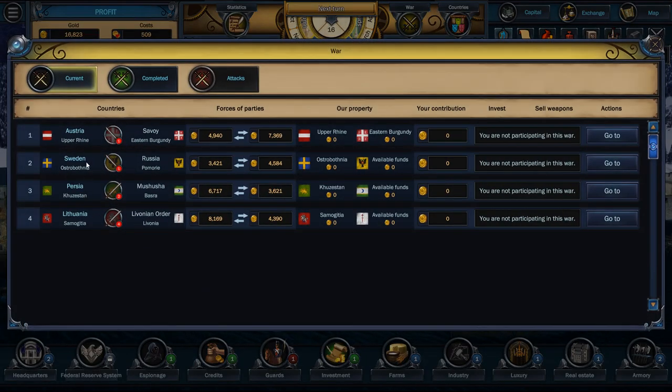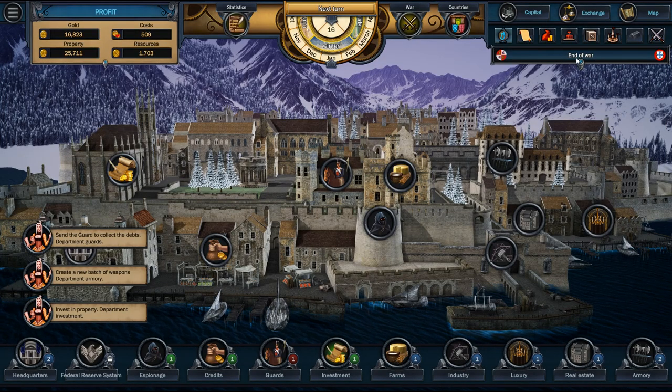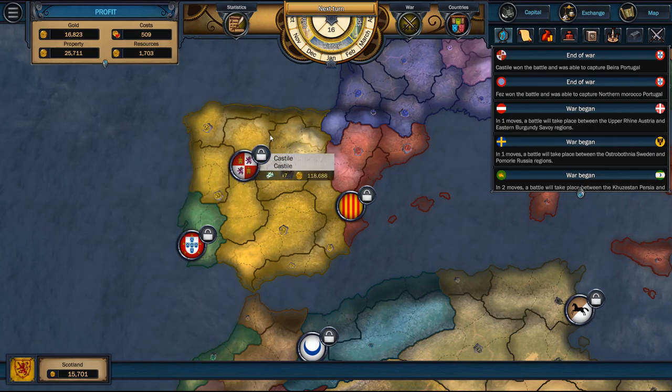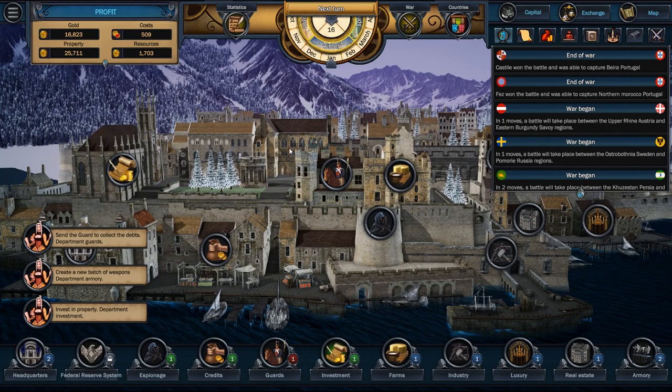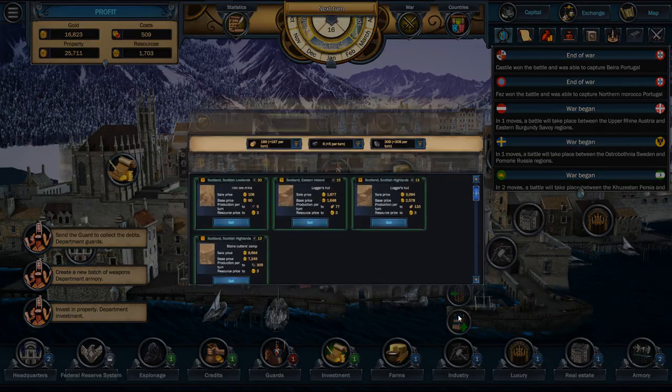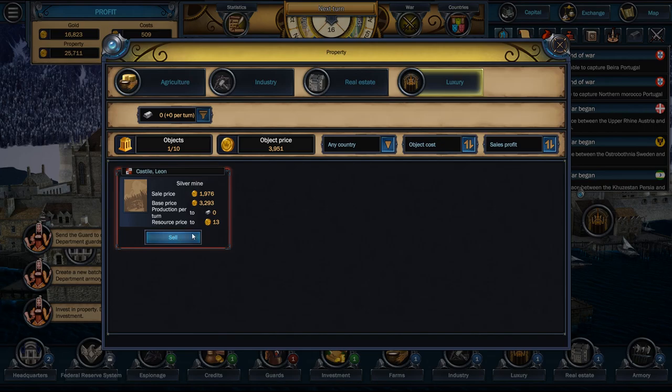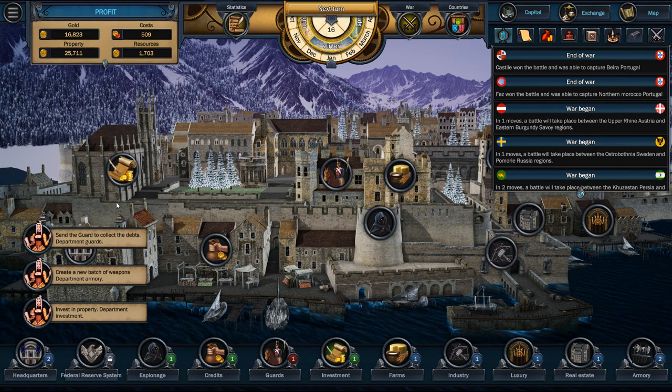Go back to this war happening here — oh, there's a Sweden and Russia war. Where's the one we were just in? Oh, it's over. Castile won the battle and was able to capture that. Good — we won. If we'd lost, our silver mine would not be very good. Where is it at? It's going to be in luxury. Yeah, there it is. Making some cash. Excellent.